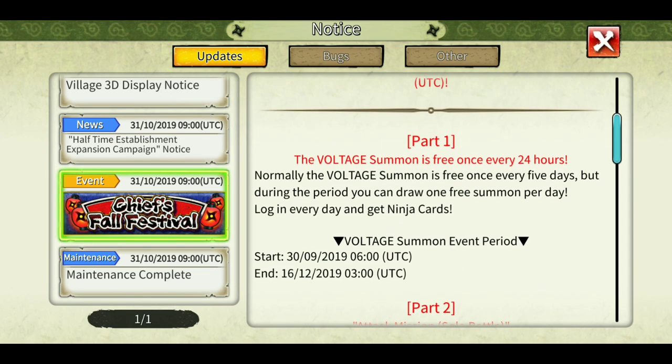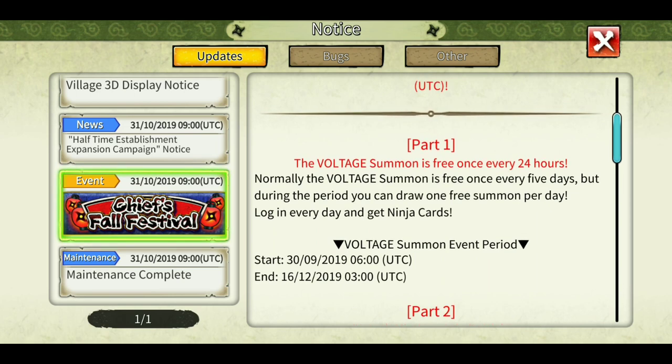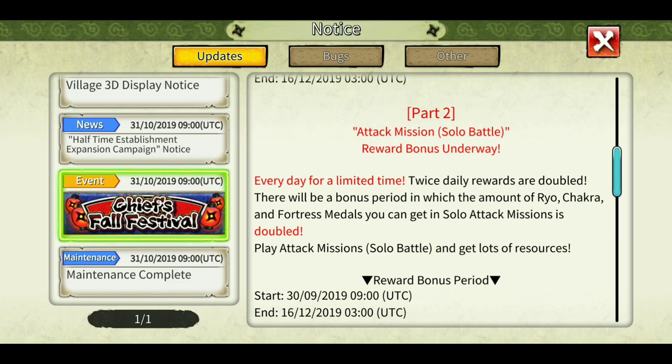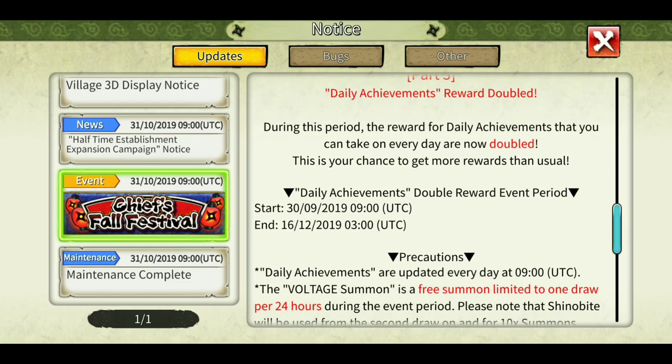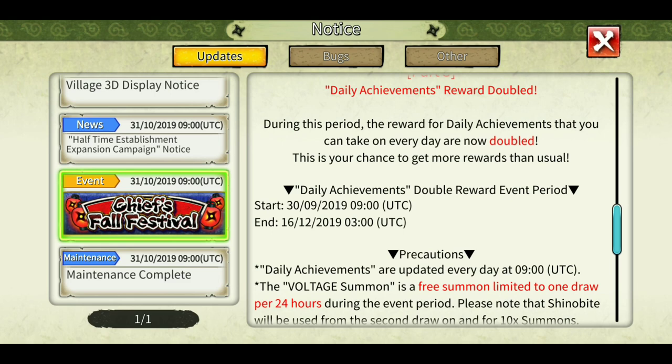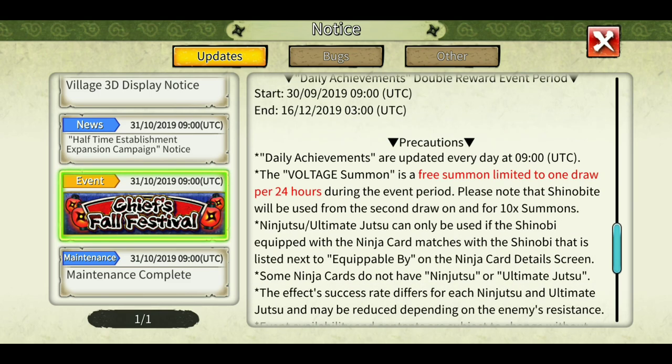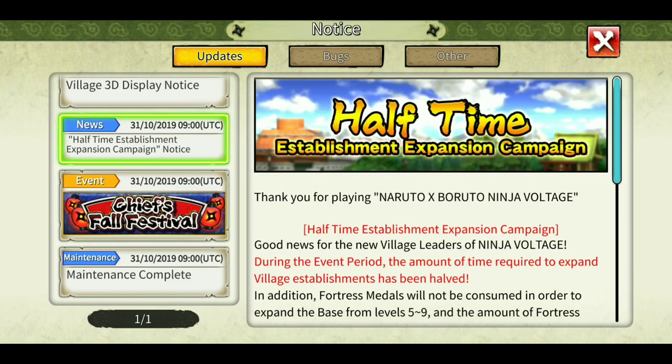You can still get one free voltage summon every 24 hours, and double bonus for attack mission solo battle. Daily achievements are still 10 shinovites as well as some frogs — so they are doubled. That's great from Bandai till the 16th of December.